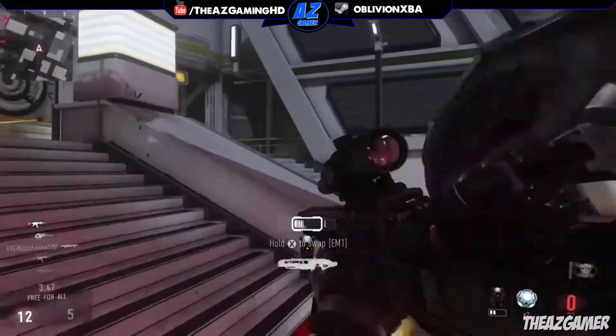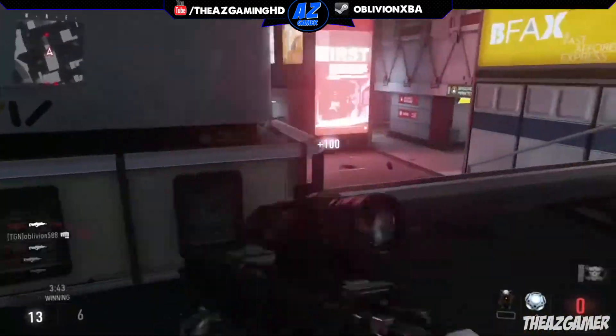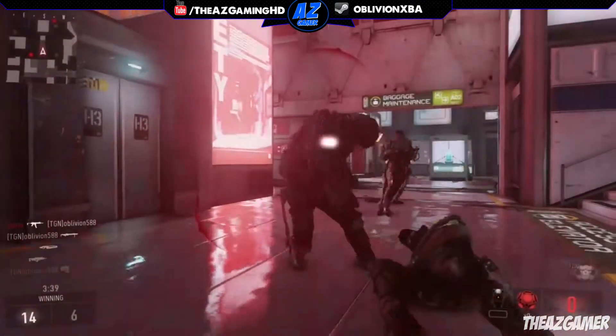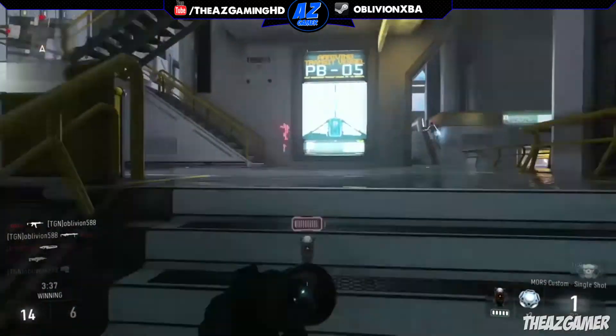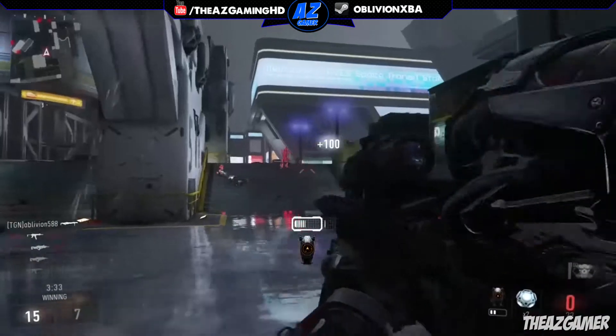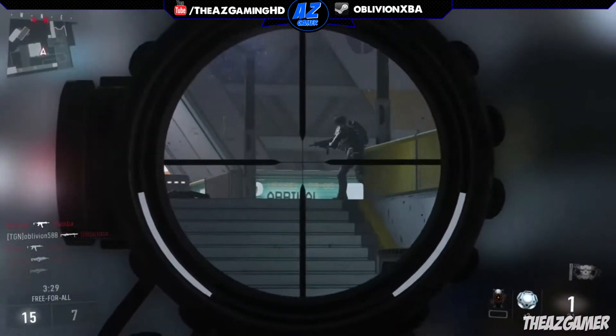Overall, as a basic rundown of the weapon, the Mors is a bolt action railgun that never needs to be reloaded and it has the best in-class handling of all four sniper rifles. Especially since you unlock it at level 8, it's more of a basic sniper rifle that tends to be really powerful. It's actually the second sniper rifle that you unlock.